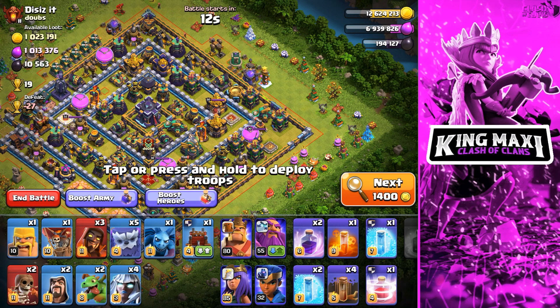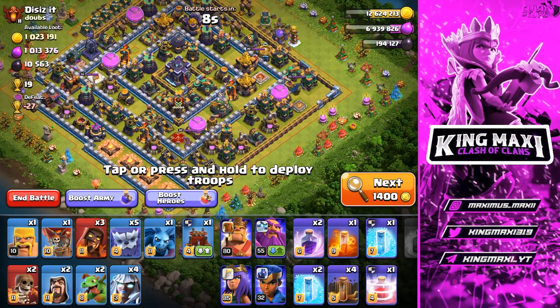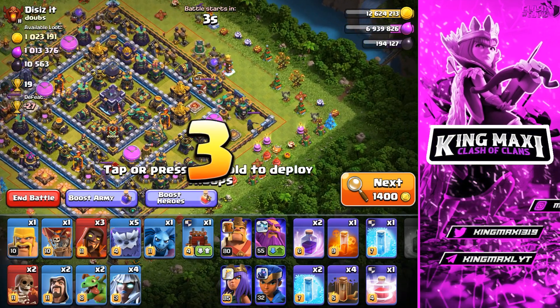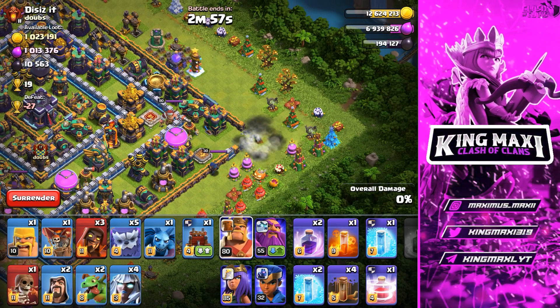Look at this place guys! In this base we have 1 million gold, 1 million elixir, and 10k dark elixir - a little overflowing storage area. Let's go ahead and get this loot. In this base we have a Super All-Star release in this first segment.